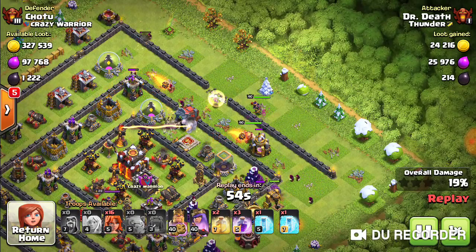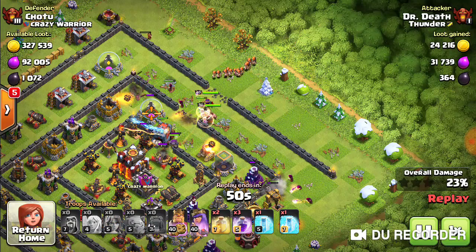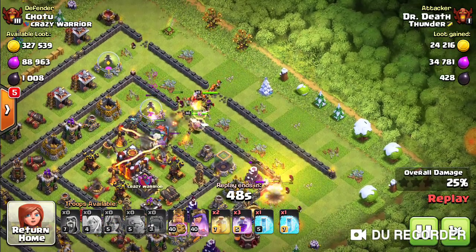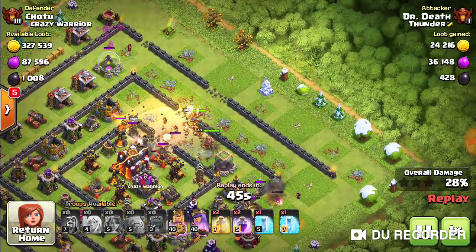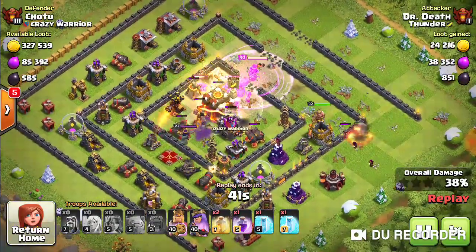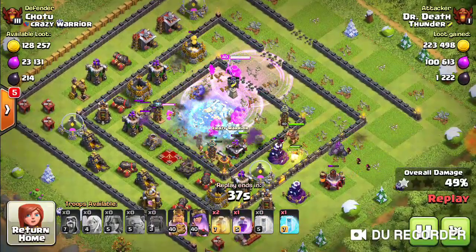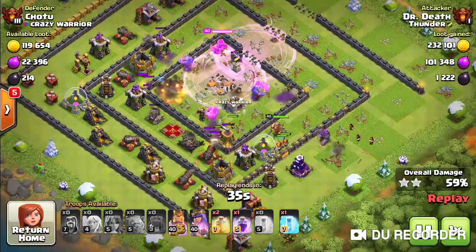I'm wanting to get those Valks right in the middle. You've got a little wizard inside working on that archer tower. When the Valks come in, the closest thing to them is going to be that mortar, but now they're in. I'm going to rage and freeze and let them go in and do their thing.